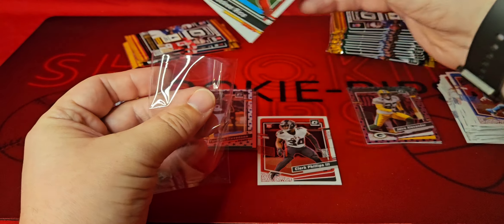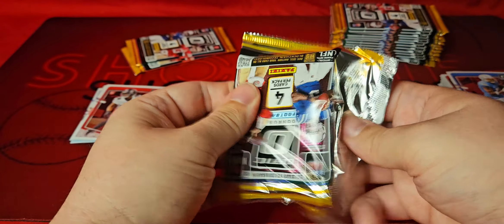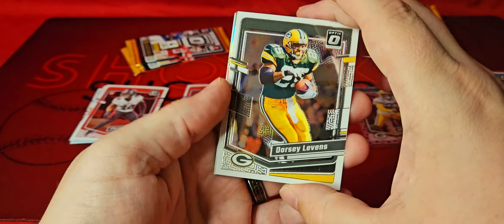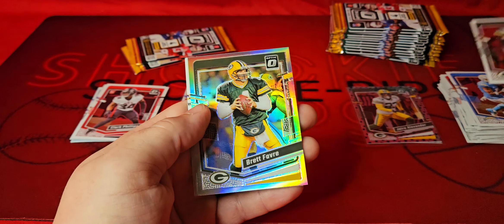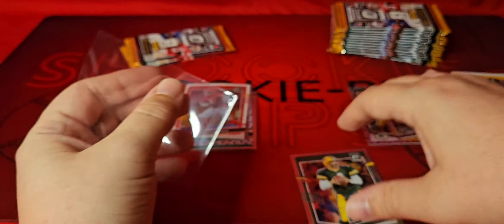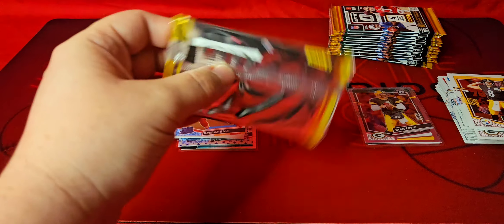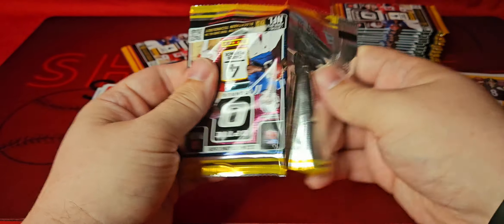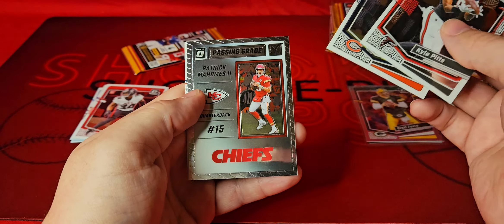We'll just sleeve up the Rice. I don't know, it's just fun to sleeve stuff up when you're only getting a couple rookies per box. Got another Pack there — Dorsey Levins. We got a holo, not a rookie, for the Packers as well — that's pretty cool. Brett Favre on the holo. We got Kenny Pickett and Madison. Not much liked nowadays, but still in a Packers uniform so I'll still take it.